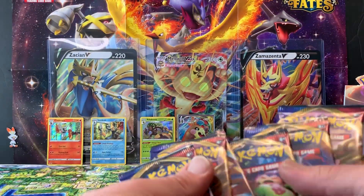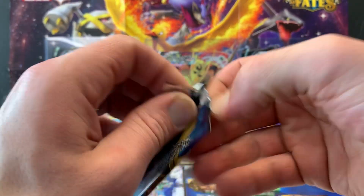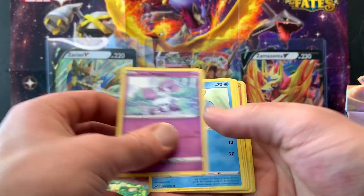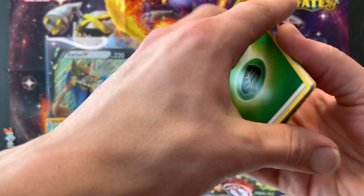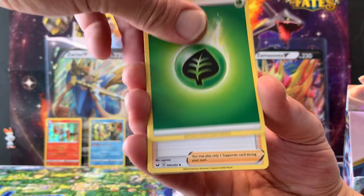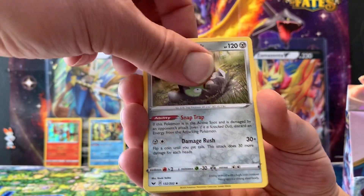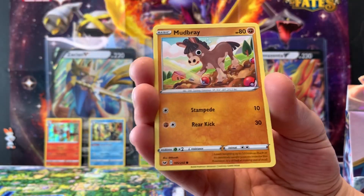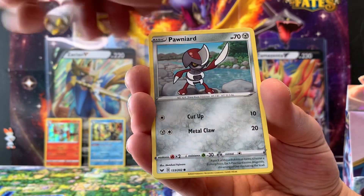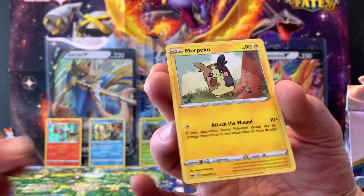Six packs left of the entire box and we've still only got one V-Max — something's got to be in there. Thirteenth pack: Grass Energy, Team Yell Grunt, Drizzile, Galarian Stunfisk, Galarian Ponyta, Sableye, Maractus, Mudbray, Ponyta, a reverse hollow Stonjourner — which is rare — and a regular rare Morpeko.